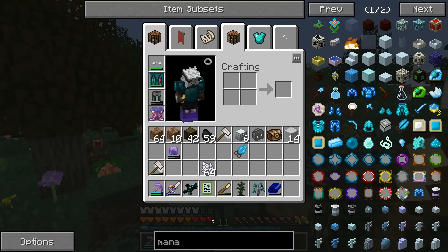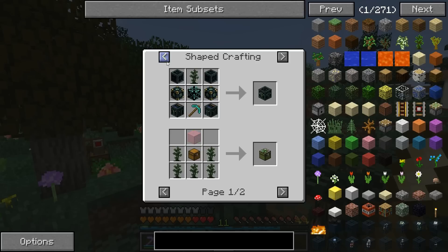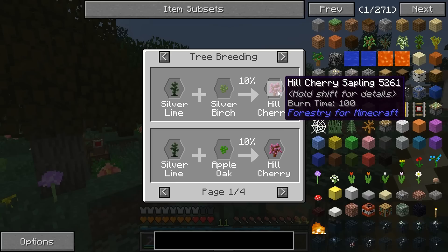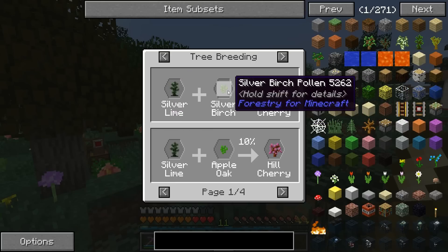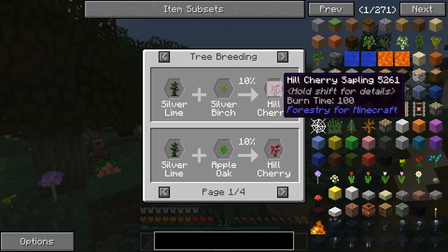Until today, because I have updated my NEI. So check this out - very cool. If we look at the saplings now, it actually gives us a little page here and shows us what we need to do to mutate them to the other type. So if we want a hill cherry sapling, we need to take the silver lime and then crossbreed it with the silver birch. There's a 10% chance of getting a hill cherry. So let's try this out.